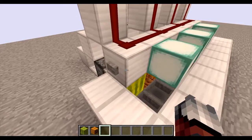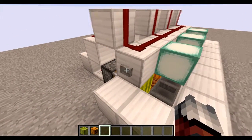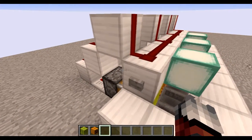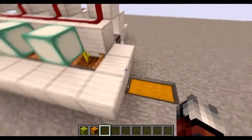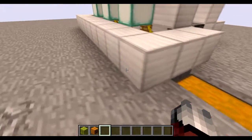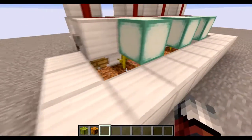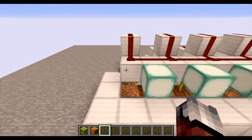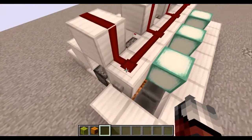With actual observer blocks you wouldn't need to press this button — it would automatically send the signal through. But since we don't have the blocks yet, I'll just press the button manually so they all drop and get pulled in. This tileable design I think might be used quite a bit.